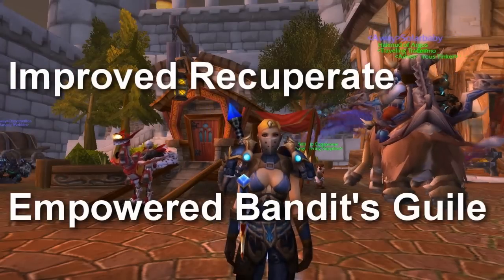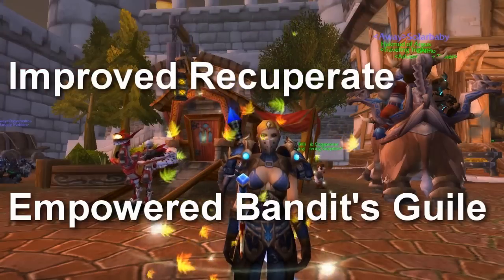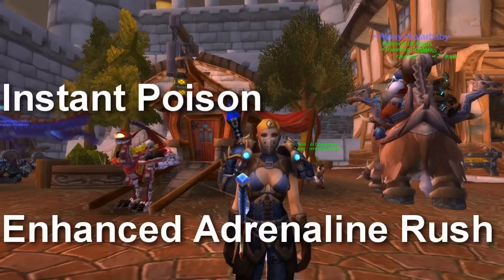Bandit's Guile now grants an additional 20% damage increase while in deep insight. This means if a combat rogue reaches deep insight you're dealing 50% more damage, which makes it a strong perk for PvP.